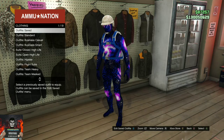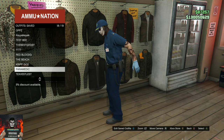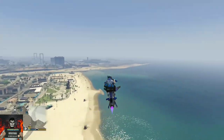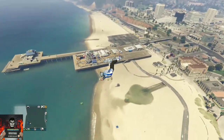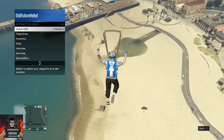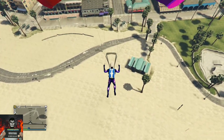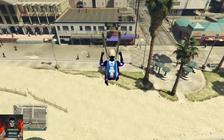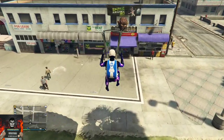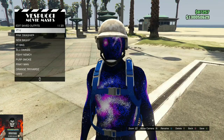Afterwards, apply the saved outfit with the duffel bag you want to transfer over. You will need any sort of flying vehicle — fly really high near the mask store, jump out of your flying vehicle, open your parachute, open your interaction menu, and apply the saved outfit you want to transfer the new duffel bag to. Back out of the interaction menu and glide into the mask store, continuing to spam right on the d-pad until the mask store opens up. Save this as an outfit at least once.